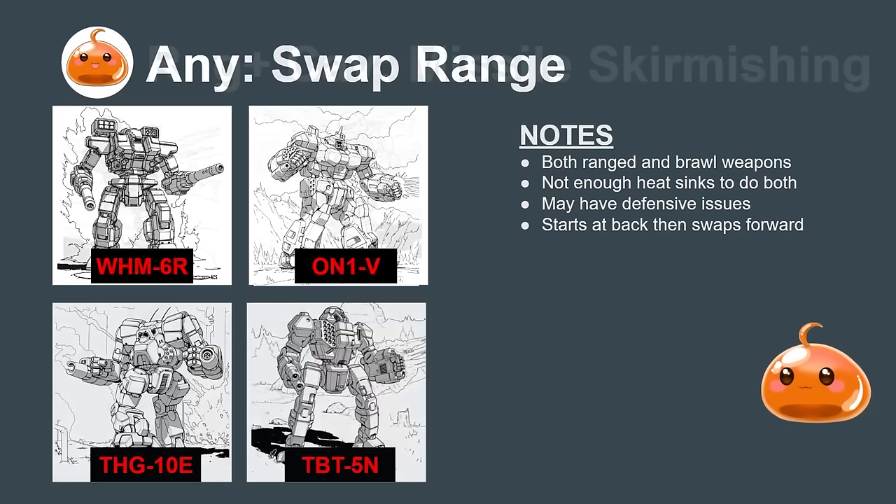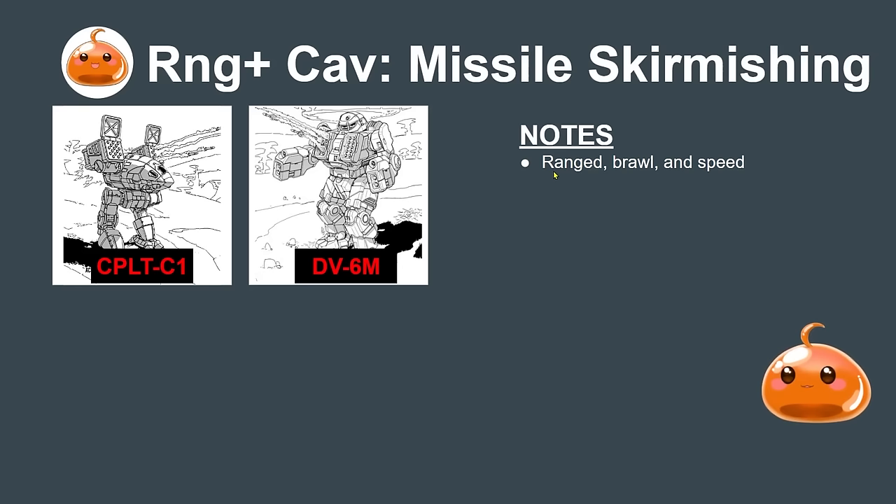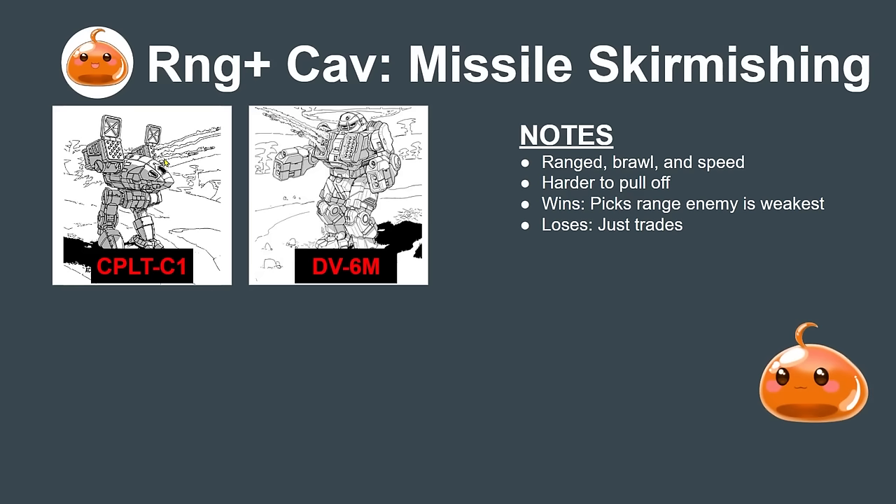Related to this is the missile skirmishing archetype — mechs with ranged and brawl weapons plus speed. They're harder to use optimally, but if you win initiative you can pick the range your enemy is weakest at and maneuver into that spot for good trades. If you lose initiative you can just stand there and trade. It's a very fun, versatile way to play — I'd consider one of these catapult variants for a campaign challenge.